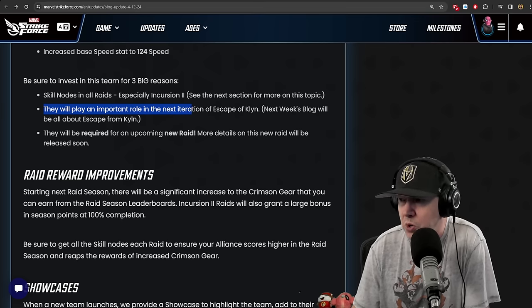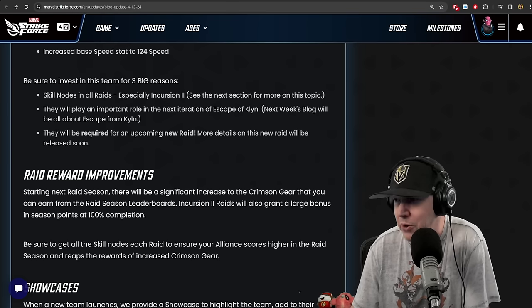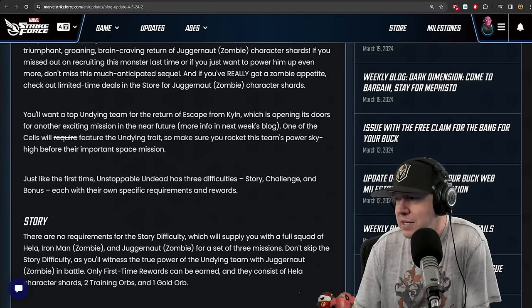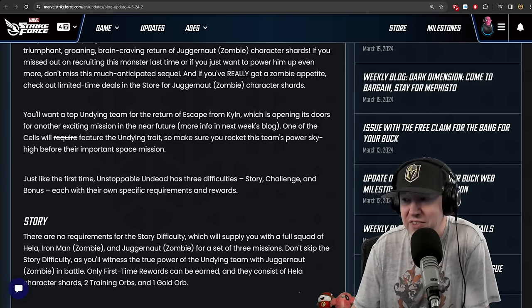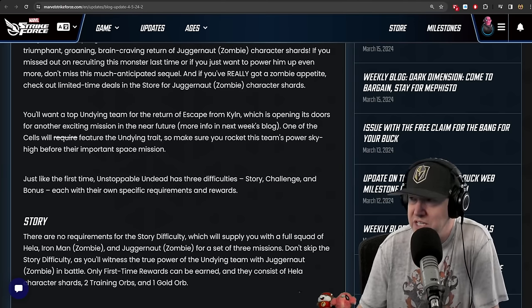Spider Society will play an important role in the next iteration of Escape of Kiln — the next week's blog will be all about Escape from Kiln. They will also be required for an upcoming new raid; more details coming soon. Last week they mentioned that Kiln would require Undying for one of the cells, but then changed the post the next day — it went from 'required' to 'featured.' One of the cells will feature the Undying trait. Make sure you rocket this team's power sky high before their important space mission.